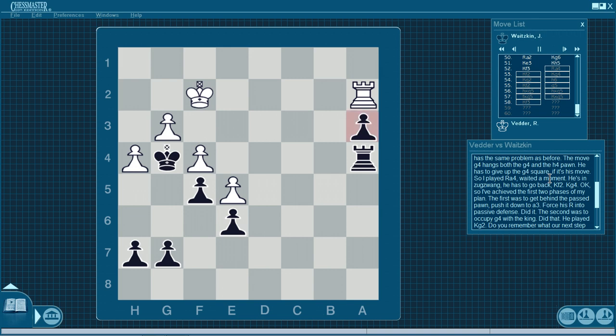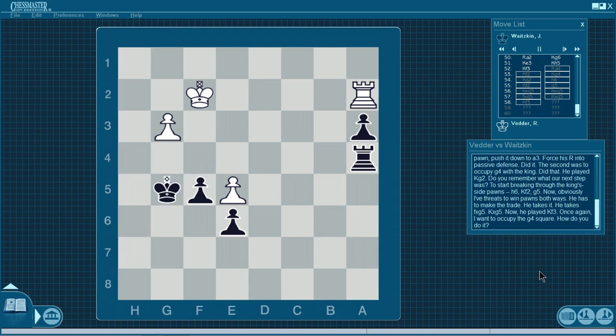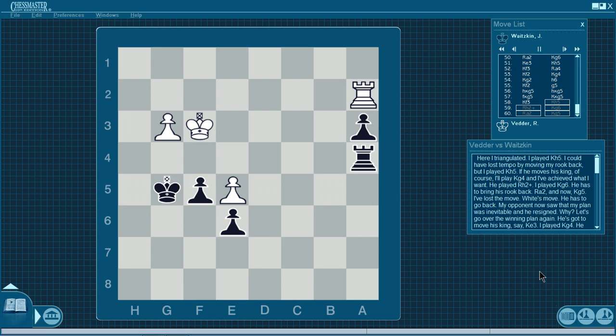The first phase was to get behind the passed pawn, push it down to a3, force his rook into passive defense — done. The second was to occupy g4 with the king — done. He played Kg2. Do you remember our next step? Start breaking through the kingside pawns. H6. King f2. G5. Now I have threats to win pawns both ways — he has to make the trades. Ftakes g5, king takes g5. He played Kf3. Once again, I want to occupy g4. I triangulated — played king h5. If he moves his king, I play Kg4. He played Rook h2 check. I played king to g6. He has to bring his rook back — Rook a2. King g5 — I've lost the move. White to move, he has to go back. My opponent saw that my plan was inevitable and resigned.